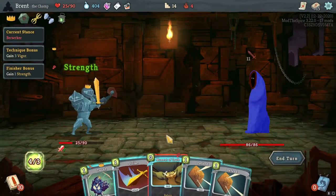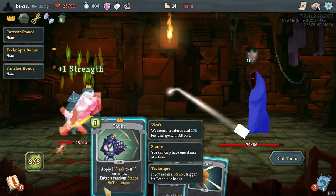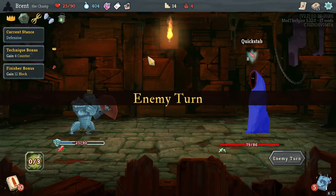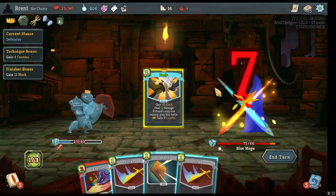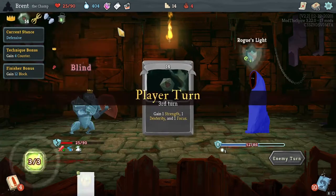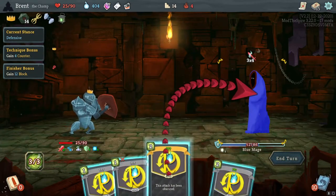Blue Mage — of course doing a ton of damage to start with Moment of Truth. Weakness and Defend. We already got one point of strength here. I feel less powerful than we did last time, but maybe it's just me. Fourteen — one strength, one Dex, and one Focus. Let's start with this.